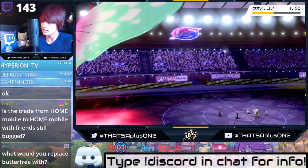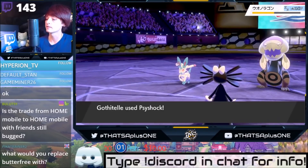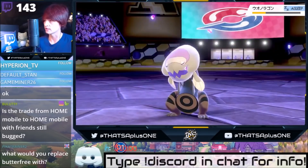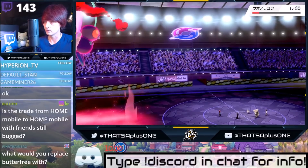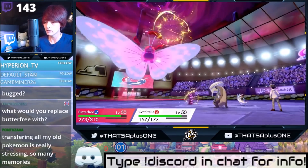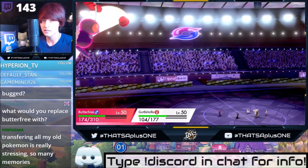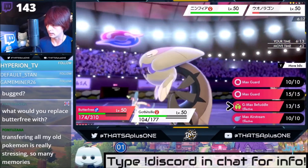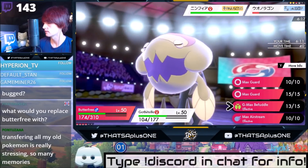What would you replace Butterfree with? I think replacing Butterfree with Gyarados gives the team a lot more versatility. Like, throw this team with Gyarados over Butterfree into the Maryland Team Builder and it's actually quite nice.